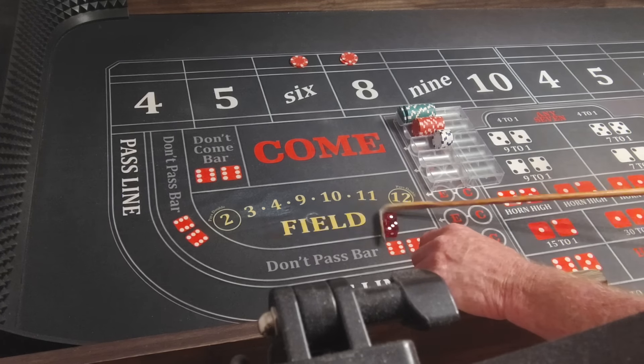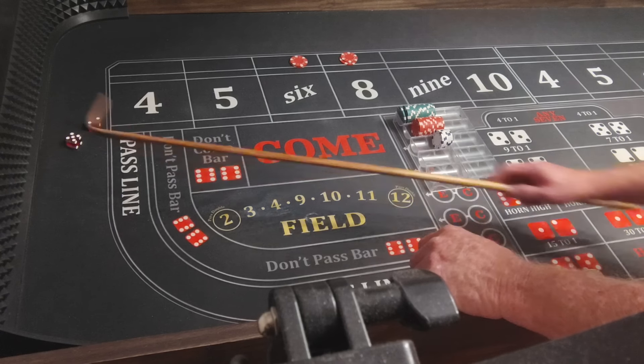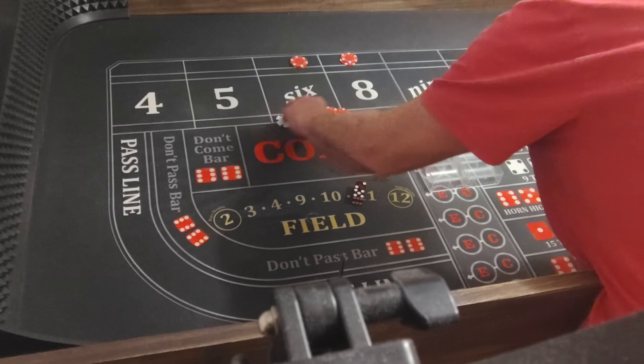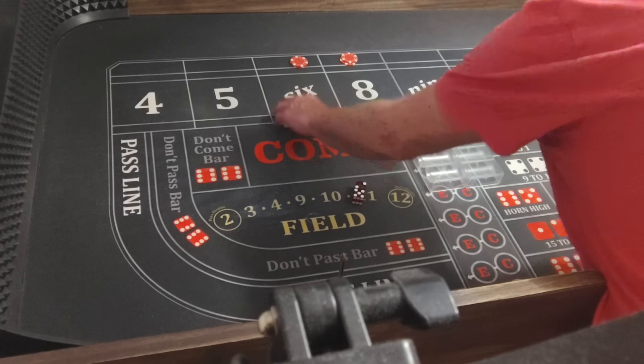Three, one, four. Five, two, seven — that'll win $16 between both of them. It'll win $16 between the two. Put it in the rack and they come down a little.